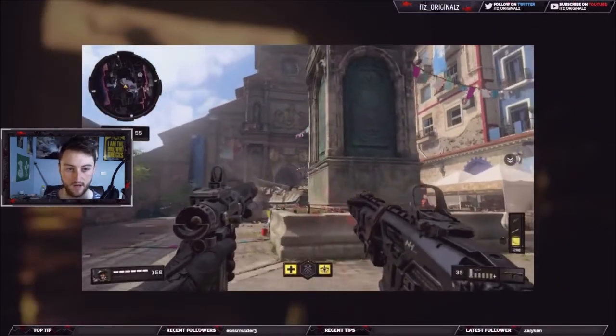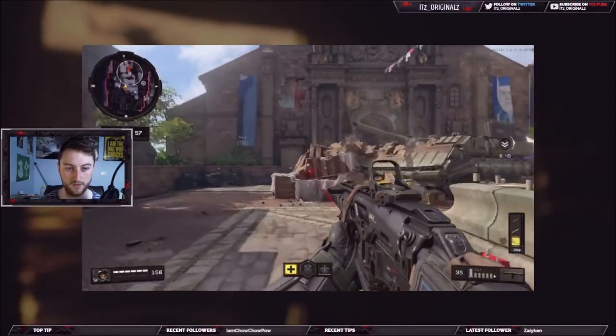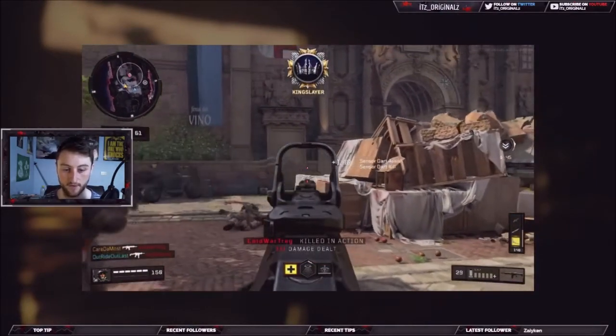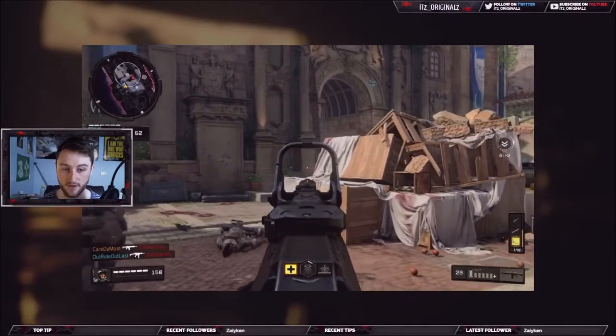As you can see on the mini-map, once the sensor dart is deployed in the top-left area, you can actually see where the enemies are going to come from on the map, which is really, really good.